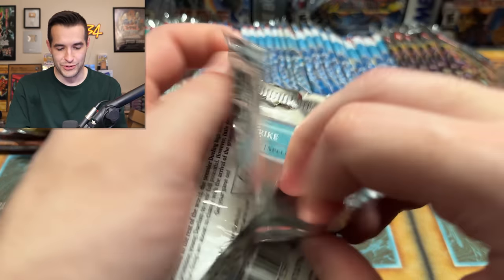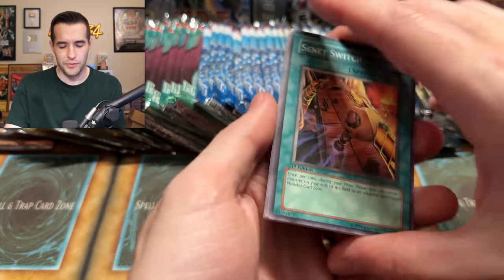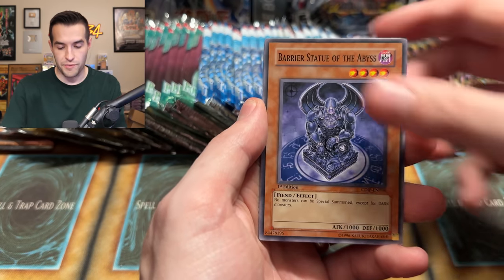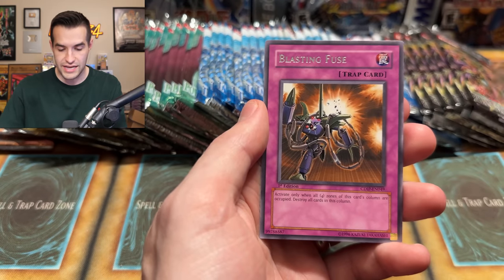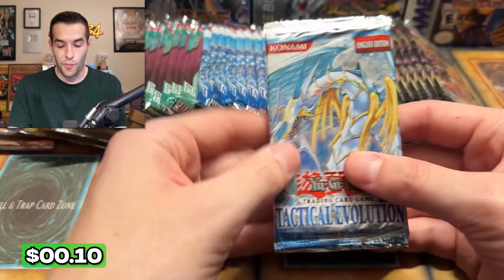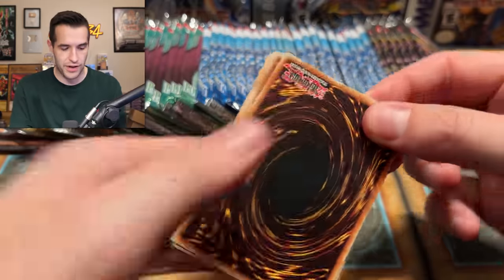I can't believe we pulled the Ghost Rare and we got the Secret as well — that's insane. I don't think I've pulled that Secret before. Blast Azmodian, Chain Strike, Barrier Statue, Jussie Break, Ritual Foregone, and a Cyber Dark Horn — that's a Cyber Dark card but not an ulti. So many Tactical Evolution — I feel like we've opened so many and there's still a lot left. 100 pack openings are a lot — we're probably down to like 30 packs left.